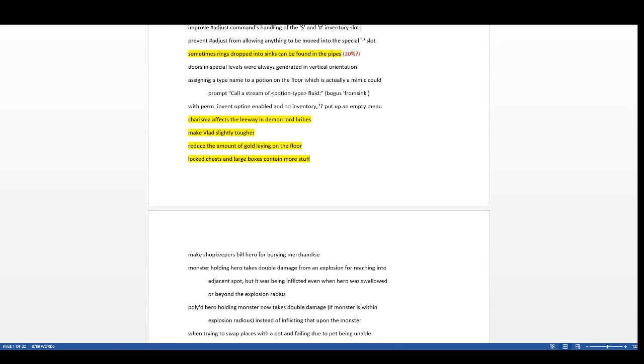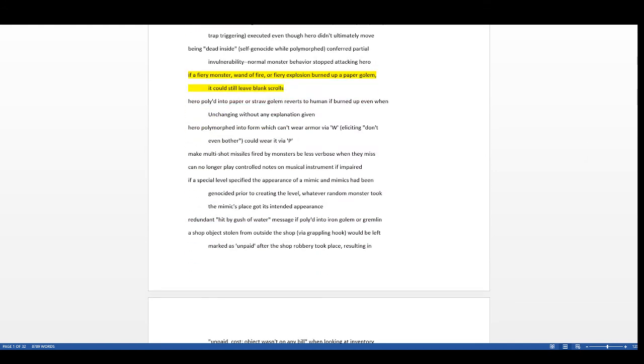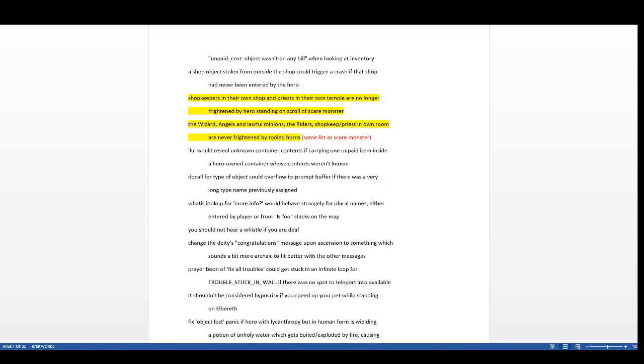Locked chests and large boxes now contain more stuff — I didn't realize that was a change but I like it. If a fiery monster or fire explosion burns a paper golem, it no longer leaves blank scrolls — keep that in mind if you were farming those.